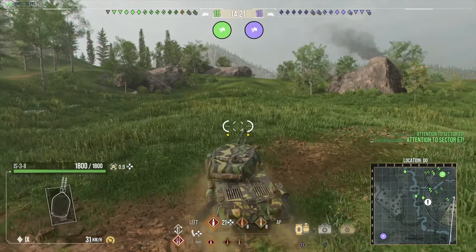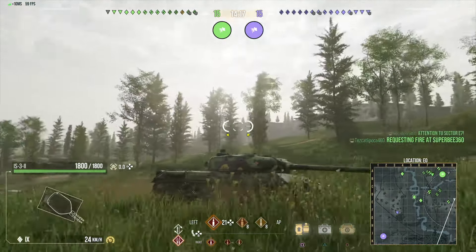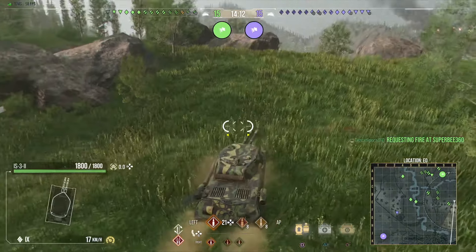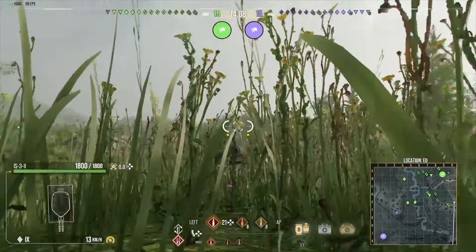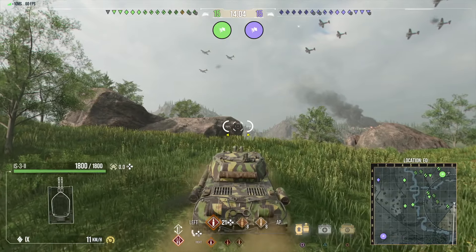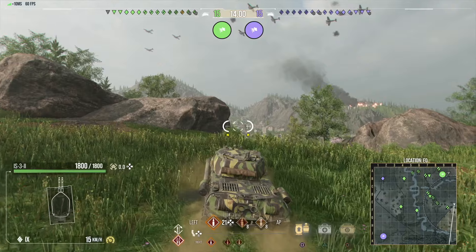It's slightly slower — the mobility of this tank goes 38 forward, 15 reverse, with a power-to-weight ratio of 14.06. The armor is much, much better, especially the turret armor: 280 at the front, 150 at the sides, and 130 at the back, with 1,800 hit points.